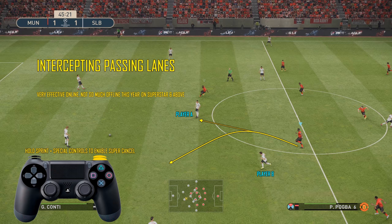Next up is intercepting passing lanes. This is very effective online, not so much offline with Superstar and above, because generally they don't tend to miss any passes — they're very effective in terms of knowing where you're going to be at a certain period of time. But this is really effective online because it's a bit like mind games. It looks like you're going to press player A, but in fact you're actually going to bend your run at the last second and intercept the pass to player B. So the player with the ball thinks B is available, passes to him, and then you're there — you intercept the pass and you're on the break.